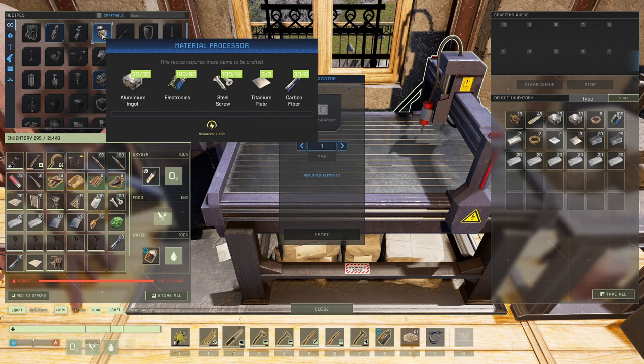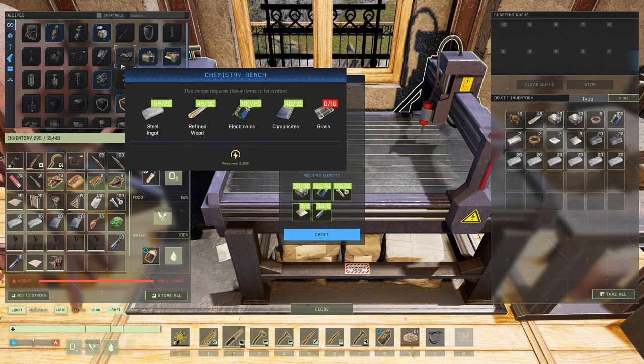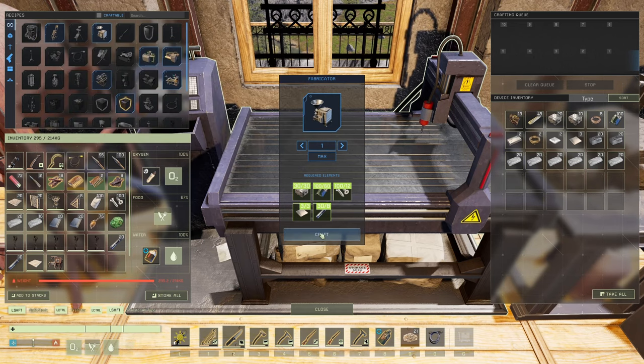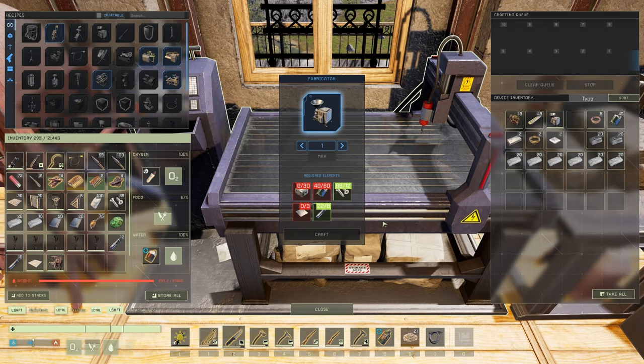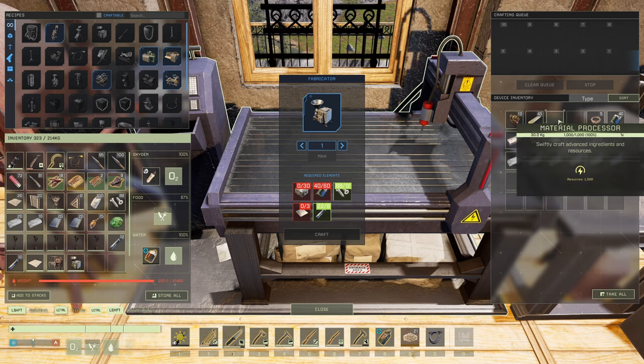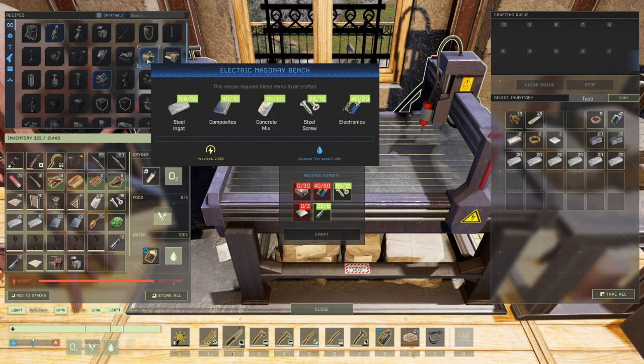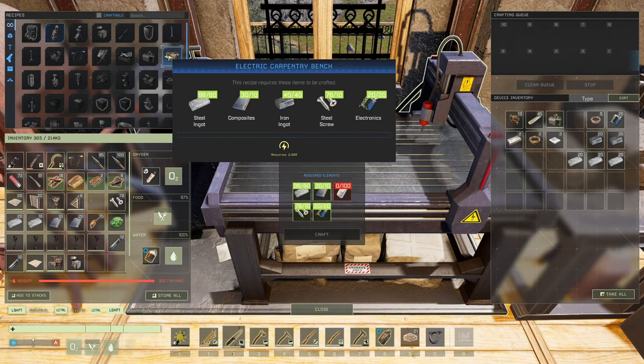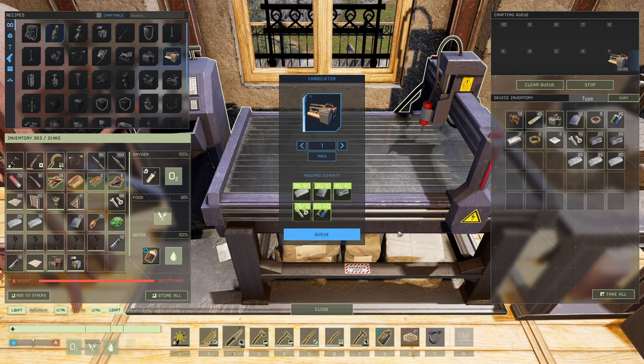I want to build a material processor. I was going to do this other thing but I'm going to hold off because it needs another 60 electrical electronics - so I'll just grab the material processor which is going to be a lot better for us. We're also going to want the electric masonry bench, so I'll craft that up. And we're going to want the electric carpentry bench as well, so I'll craft that up too. We are going to be a bit heavy but we should be okay getting there.